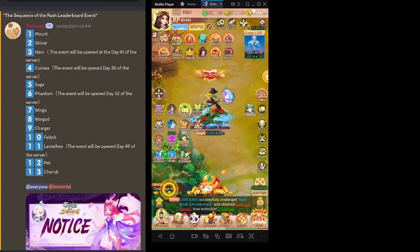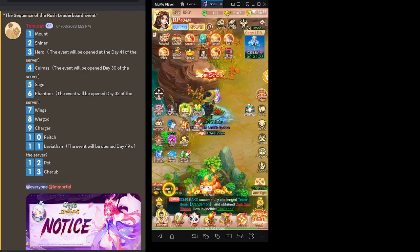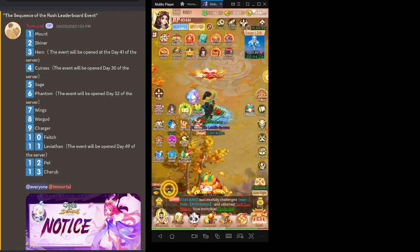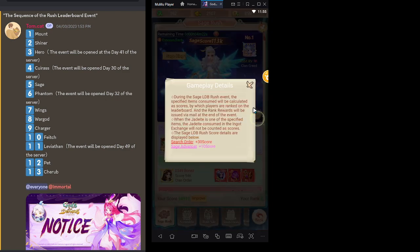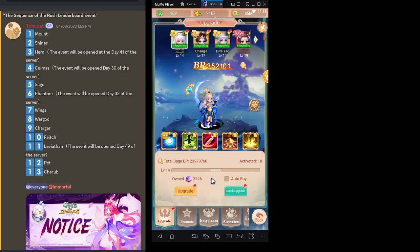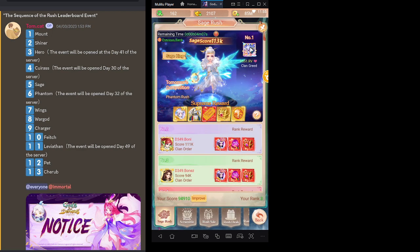Hello, this is D49 Bones. We're doing Sage Rush today. The point system for Sage Rush, Search Order, and Stage Advanced works a specific way — the easiest way to check how much you got is an advancer. Just add a zero, so I have thirty-seven thousand points. As you can see, I'm at thirty-seven thousand points.